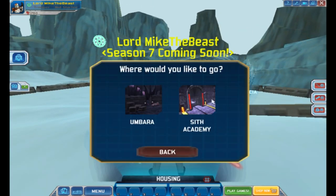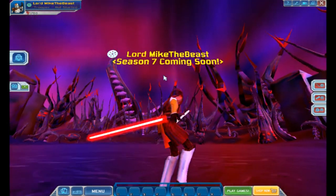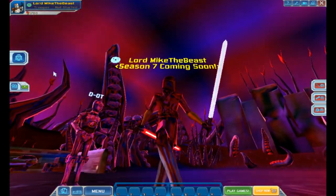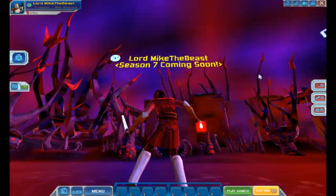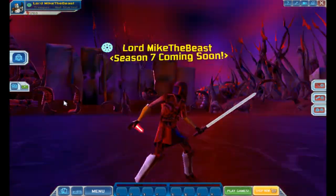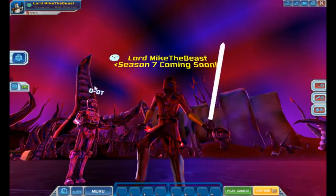Now let's go to the Umbara one, and there are two of them — the Umbara and the Sith Academy one. The regular Umbara one is actually pretty cool looking too. It's basically the same as it looks in Clone Wars Adventures. Here's the other load screen — Count Dooku, General Grievous. Now this one looks a lot cooler. If this was a Battlefront 2 mod map, that'd be really cool. The visuals are very, very nice, even though my computer is older than most 5th graders. Overall it looks really nice, this map.